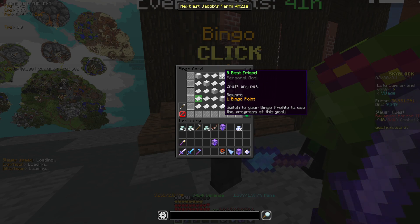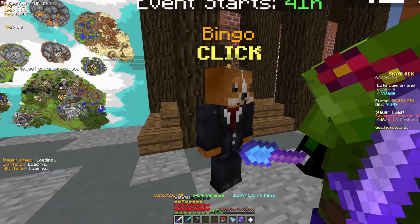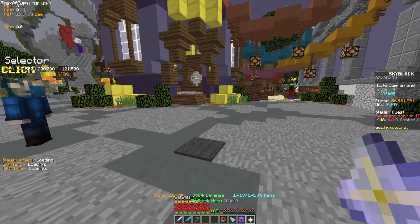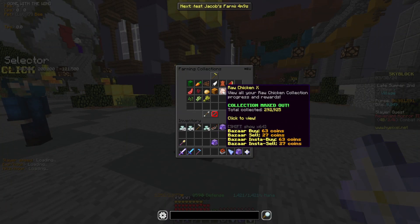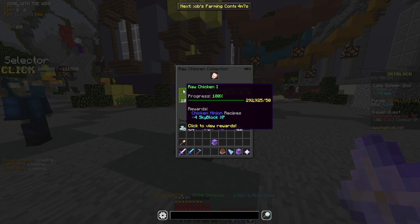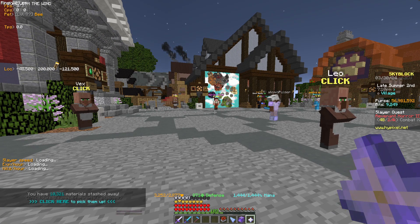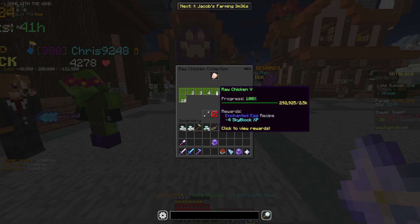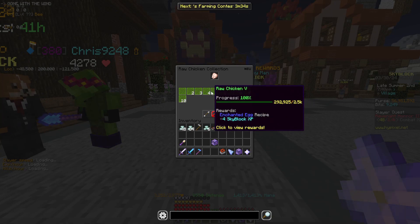A best friend — craft any pet, craft a Jerry pet. If you don't know how to get the enchanted eggs for those, basically what you do is go to the barn, get raw chicken collection 1, craft a chicken minion. Separate the chicken minion from the chickens and place down hoppers and chests and pick up all the eggs. Unfortunately, you do need 2,500 raw chicken collection to get an enchanted egg recipe, so you will need to place down a few.